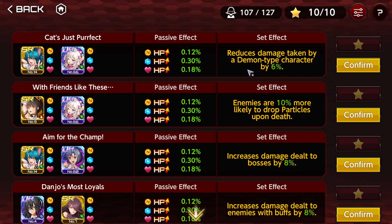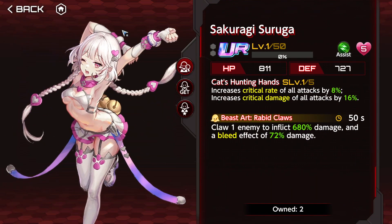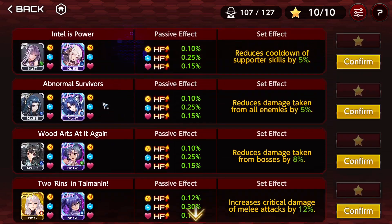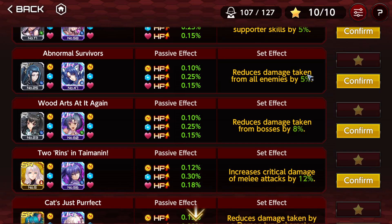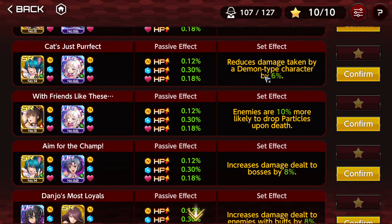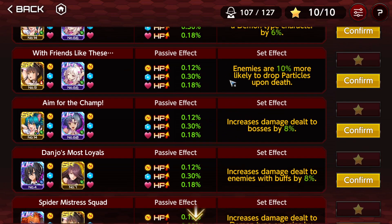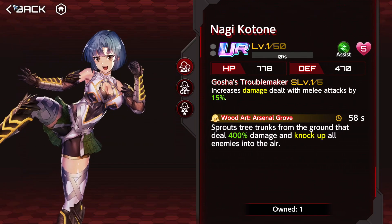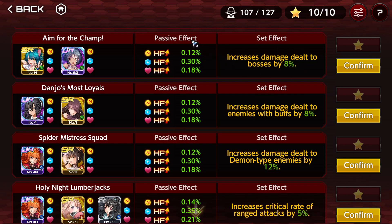Reduce damage taken by demon-type characters by 6% — pretty bad. A 6% for a specific trait is poor. This uses the mileage supporter — there are three mileage supporters, two permanent and one limited. I think the generic 5% version is way better than the 6% trait-restricted one. There are also increased damage dealt to bosses — using the mileage supporter and an F2P supporter we cannot get. Usable at the beginning of the game.